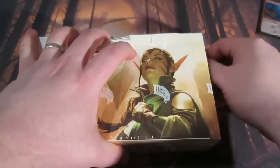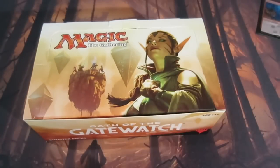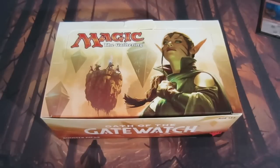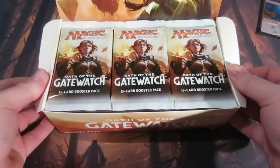I'm going to start cracking into this and we'll keep track of the value of the box as we go. If you look up in one of the corners we'll have a running total. Booster boxes are going for around 70 to 80 pounds, so probably between 90 and 100 dollars. So here we go - here are some lovely packs.